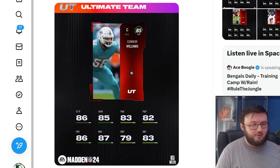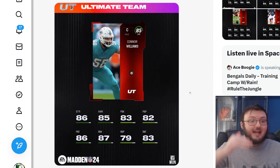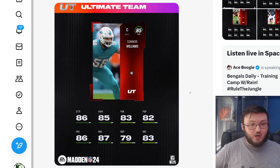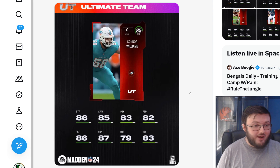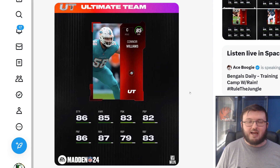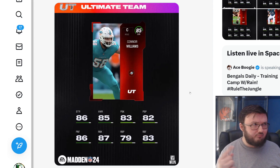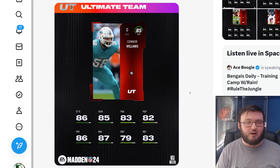EA Sports just released all the base elite offense alignment for this year's game. Keep in mind that this year every single base elite highest overall is 86 overall and it goes down from there. Now here's a big thing though — Zack Martin is not on this list. So most likely Zack Martin is going to get some type of promo card, maybe a headliners 87 overall card or something like that. So don't be surprised if very soon we find out that Zack Martin is the first promo card.